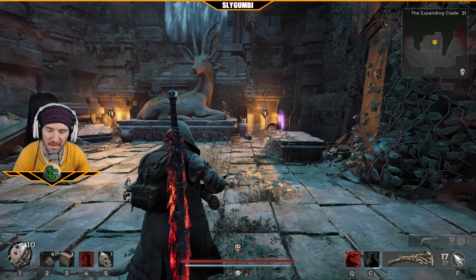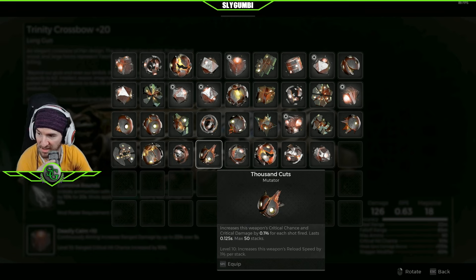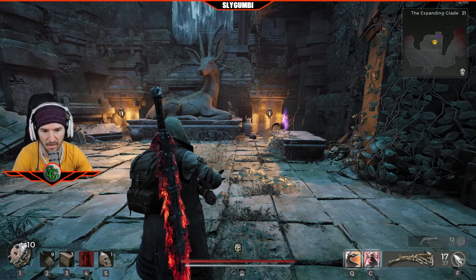That gives you a mutator — the Thousand Cuts. It increases this weapon's crit chance and crit damage by 0.1 for each shot fired. It lasts 0.125 seconds, maximum 50 stacks. At level 10, it increases this weapon's reload speed by 1% per stack.